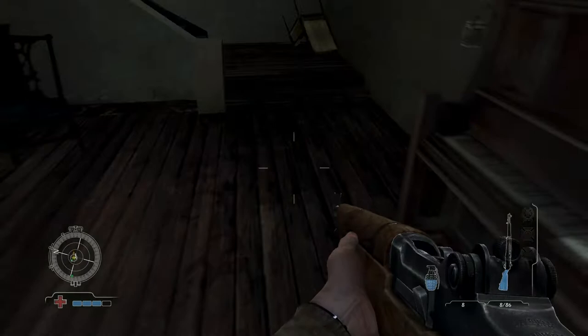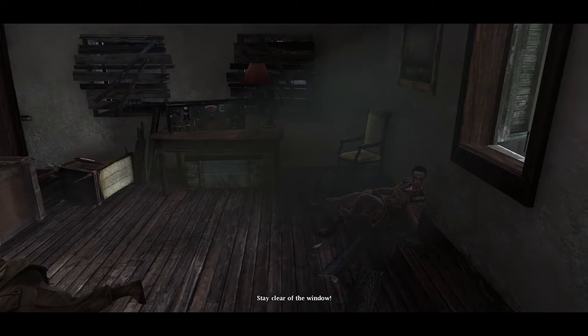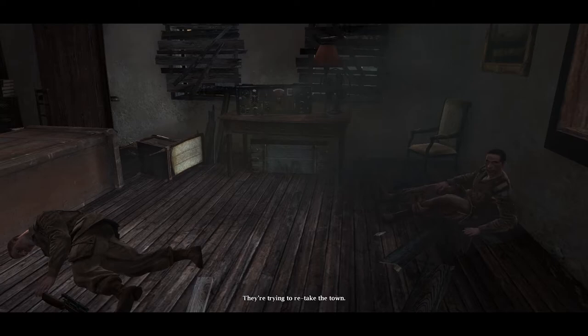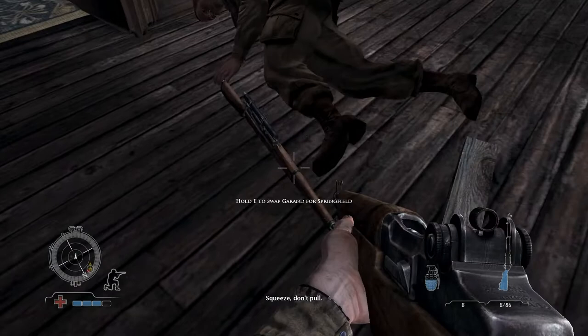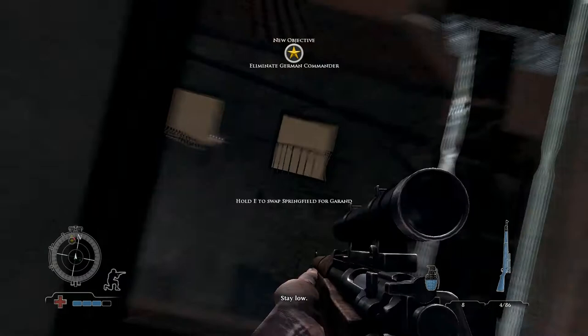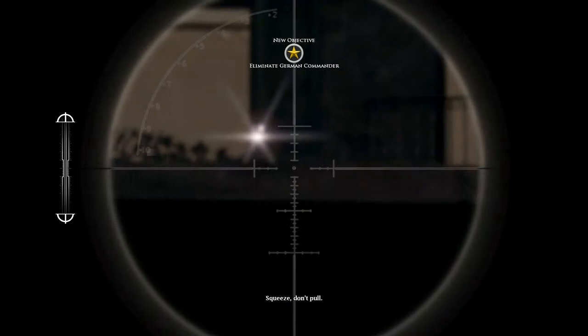Stay clear of the window — there's a sniper across the way, he got Harding and thinks he got us both. He's been on the radio for reinforcements, so you're going to have to take the shot. Here should be our first introduction to the counter-sniping mechanic. Here I'm leaning and using the cover system, missing my first shot. As you can see, the glint of the enemy's lens helps you spot them — a bit of a cheap trick in the game. Dead right in the eye.